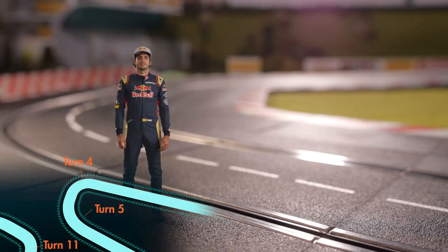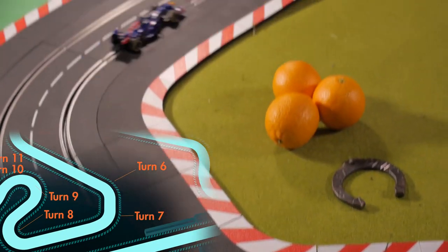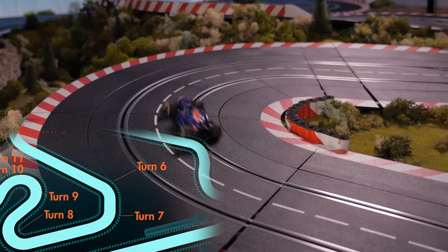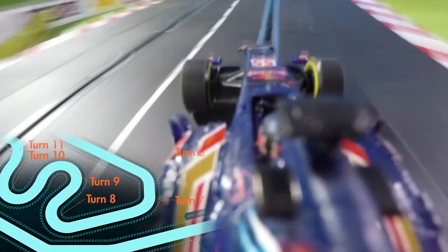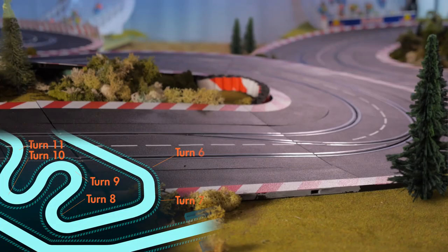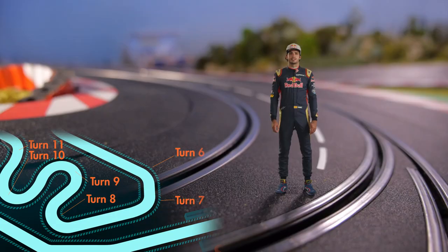Turn 6 and 7 is a double right-hander, more or less at 200 kph — quite fast, with a blind apex. We decelerate the car into Turn 8, where we try to run out to the kerb. Then we swing the car around into Turn 9, downhill — very easy to lock the inside wheel.